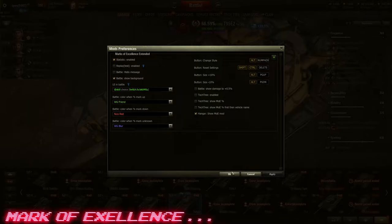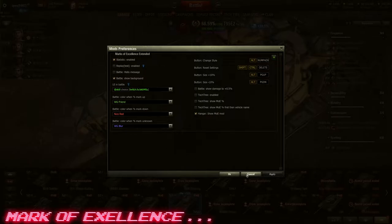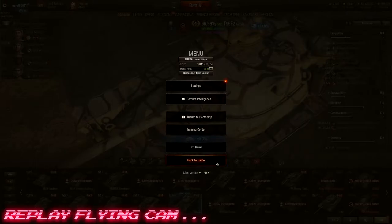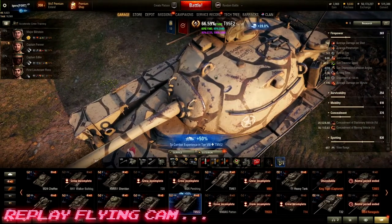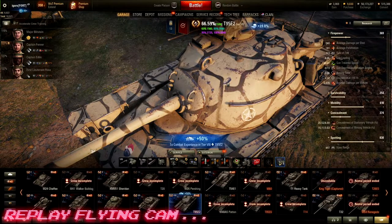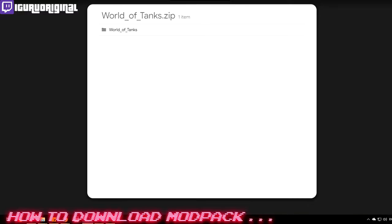The next and last mod is the Flying Cam mod. I've made a separate video for it, so I'll leave a link for you to click and watch — it's really easy to use and there are instructions included. Now, here's how you get the mod pack.